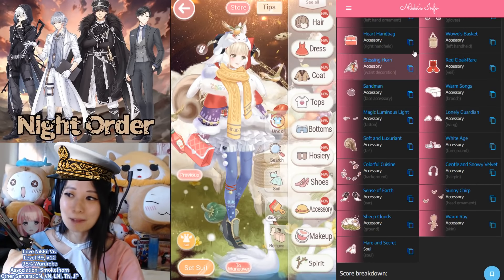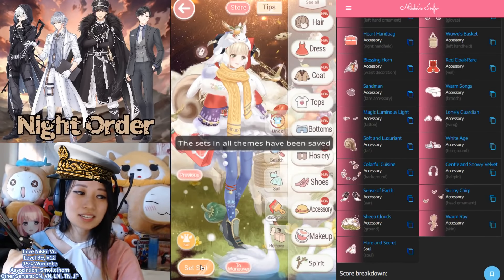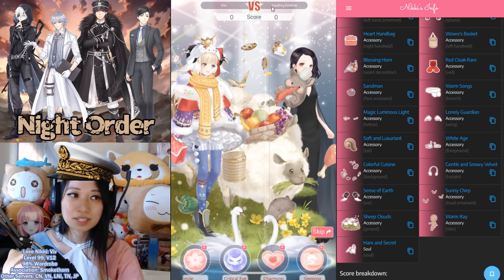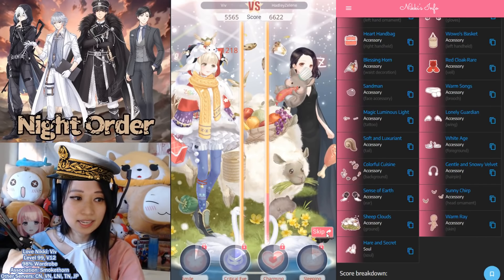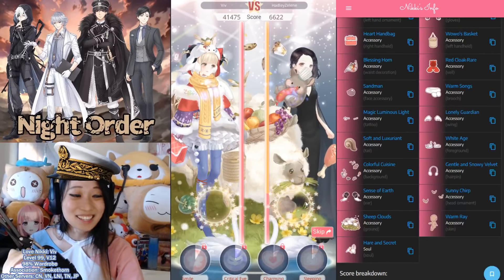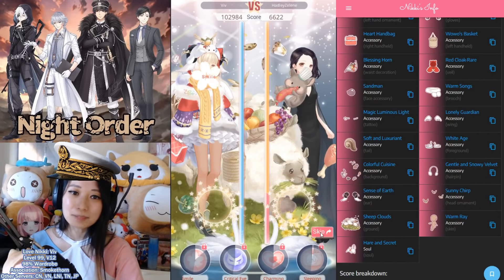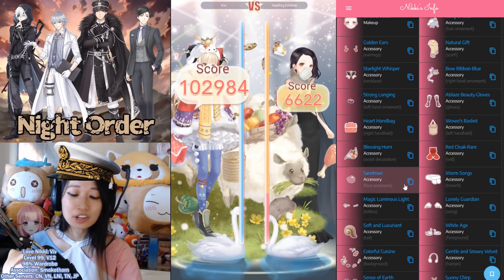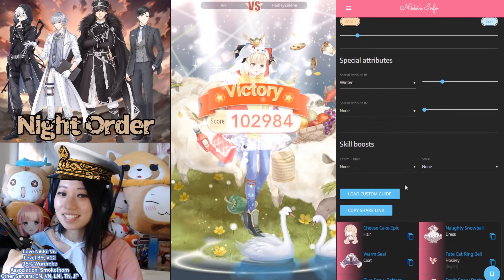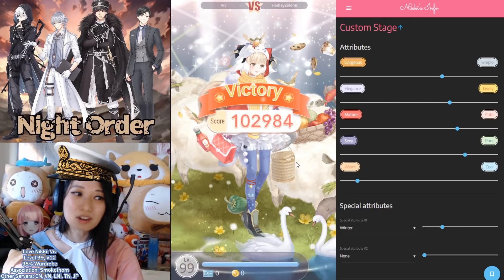Once you have copied everything from Nikki's Info to your in-game, check your skills, set the suit, and then go to 2-Maneuver to see how you do against your opponent. So I am fighting against Hailey Zaline. She beat me — just kidding, I beat her! Ha ha ha. So again, setting up your suit is very important because the harder you hit versus your opponent, the more event currencies you're going to get. And the more event currencies you get, the cheaper your event outfit is going to be. So 102k points — awesome possum.